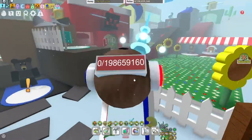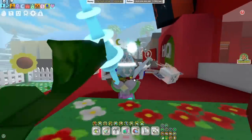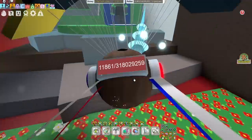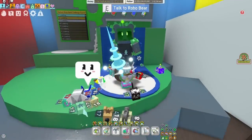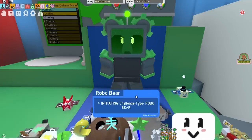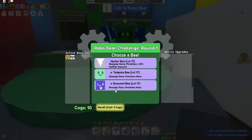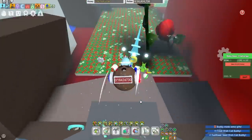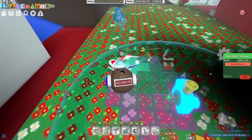So you totally want the digital bee, and I'm going to show you how to get it for free. The way you can get the digital bee is by playing the Robo Bear Challenge. You talk to the Robo Bear, start your communications, spend one pass. Let's just grab some honey — a live bee, a vector bee — and start the round.